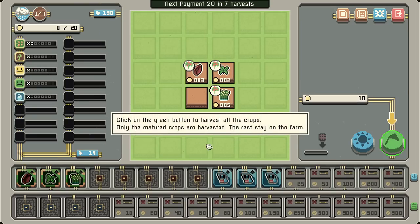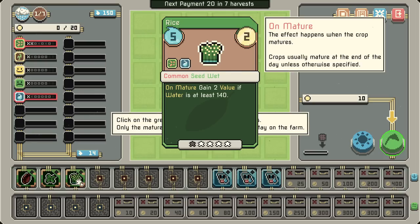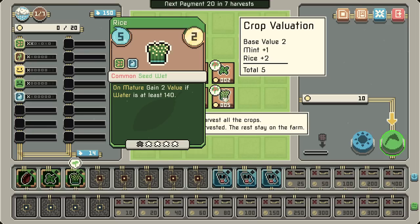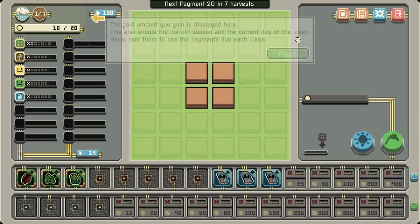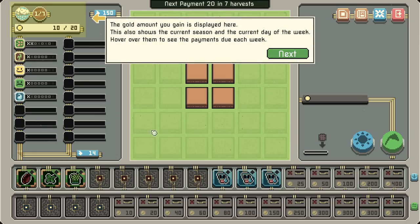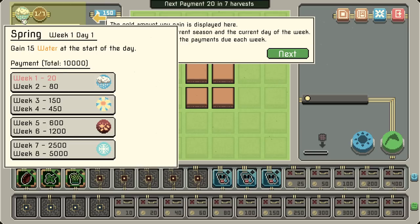Now click the green button to harvest all the crops — only the matured crops will be harvested, the rest will stay on the farm. This one gains two value on mature, and two value if the water's at least 140. It seems like it has the base value of two and then it gave itself the extra. The gold amount you gain is displayed here; it also shows the current season and current day of the week. Hover over them to see the payments due.